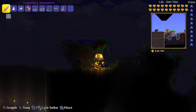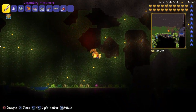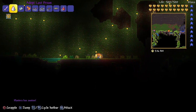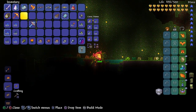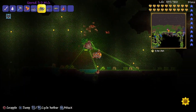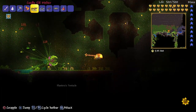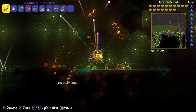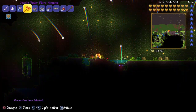Oh hold on, there you go. Now we're in the jungle. Oh — Plantera! Don't mind if I do. Sorry guys, I like fighting bosses. Let me get my cosmic car keys. I'm just gonna circle around it. Burn baby burn. We'll go ahead and kill this real quick — die, please die. All right, now I'm going to get my containment drill back out.